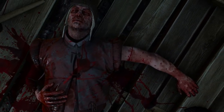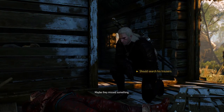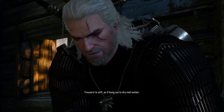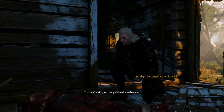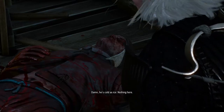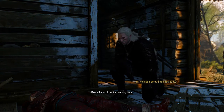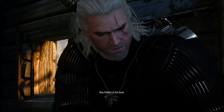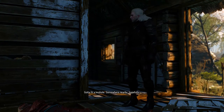Tortured him. Maybe they missed something. Need to check his pockets. Trousers are stiff, as if hung out to dry mid-winter. Maybe hid something in his jerkin. Damn, he's cold as ice. Nothing here. Should check his boots. Blood congealed. Key hidden in his boot — gotta fit a keyhole somewhere nearby, hopefully.